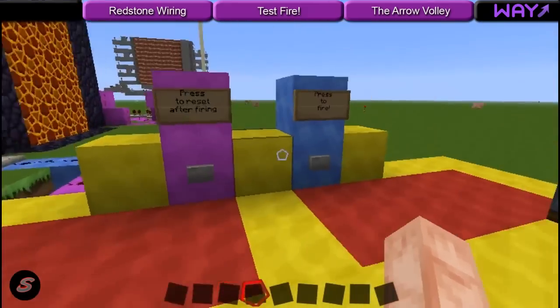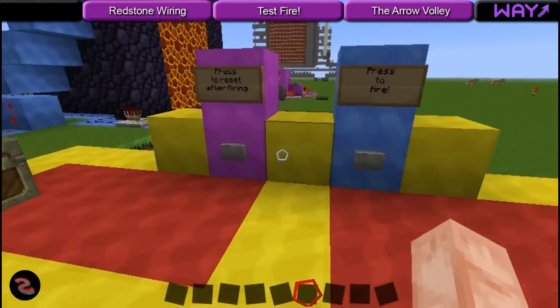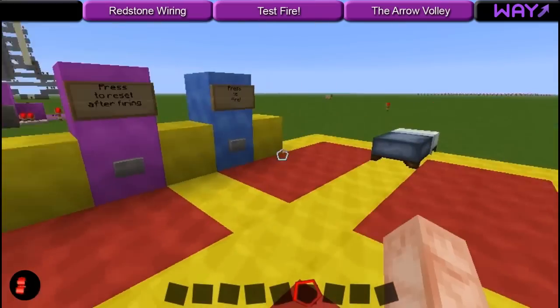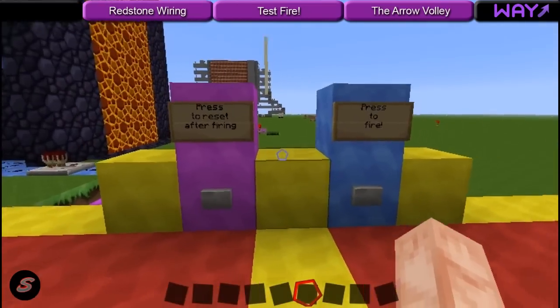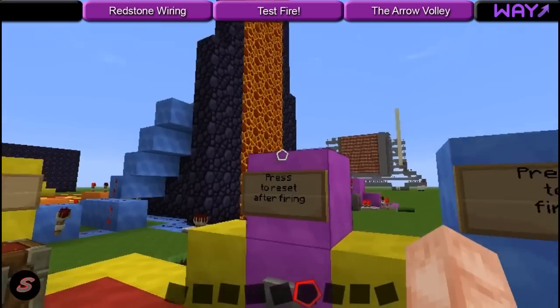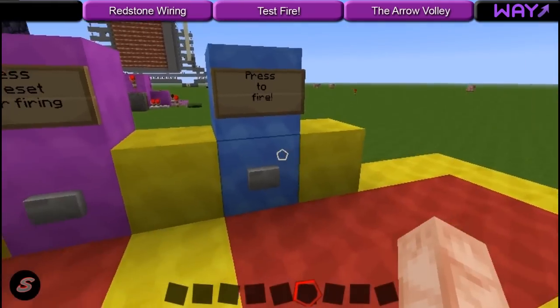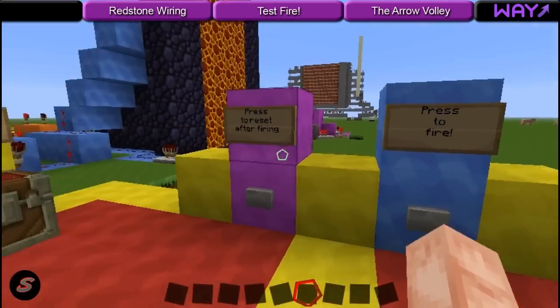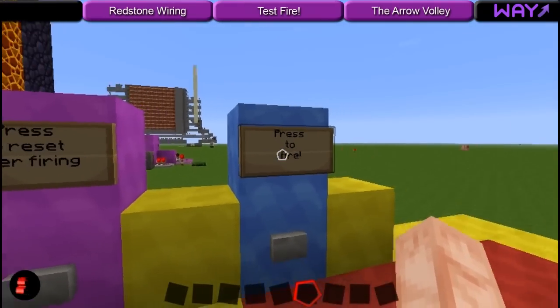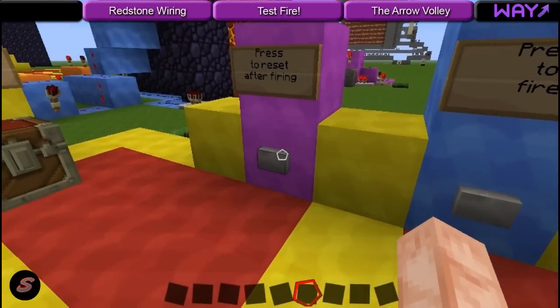First off, if you guys come in here and you are not on creative — which I don't know why you'd want to not be on creative — I have these chests over here with arrows and TNT, as well as sand and a bed for you guys. If you guys download this map, when you first come in here this cannon is set to go, so you guys can just press the fire button. You do not have to worry about the reset button until you fire it for the first time; after you fire it, you have to hit the reset button.